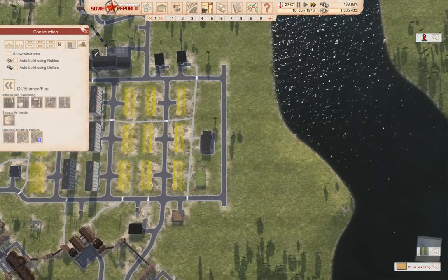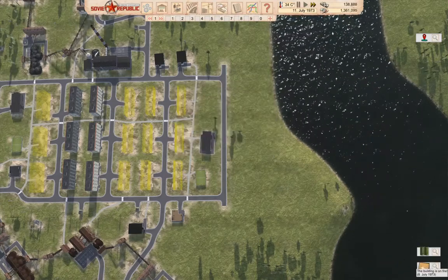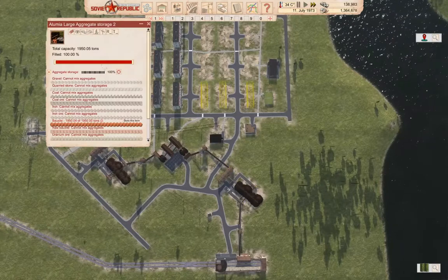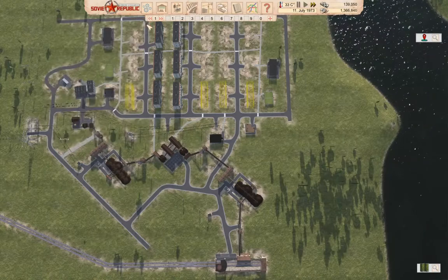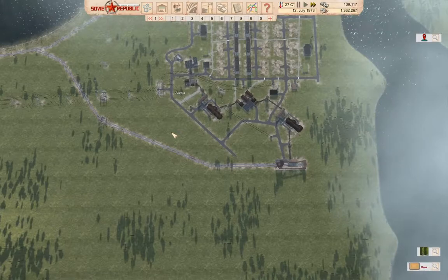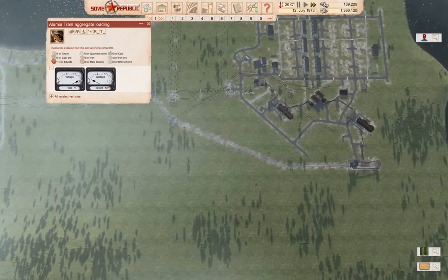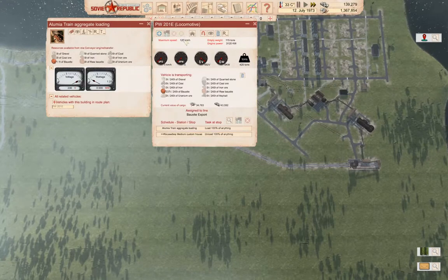We won't do the chemicals industry at this point. We had a fire that got extinguished — extinguishing fires does seem to be the thing to do. Our bauxite storage is full, so we can go ahead and run more bauxite export trains. Right now we've got a single bauxite export train.